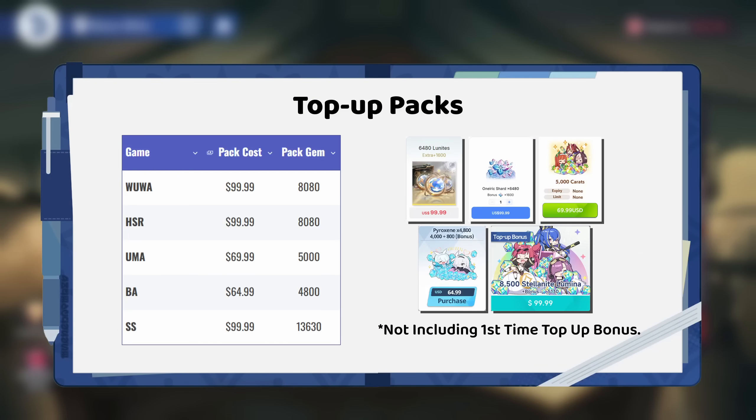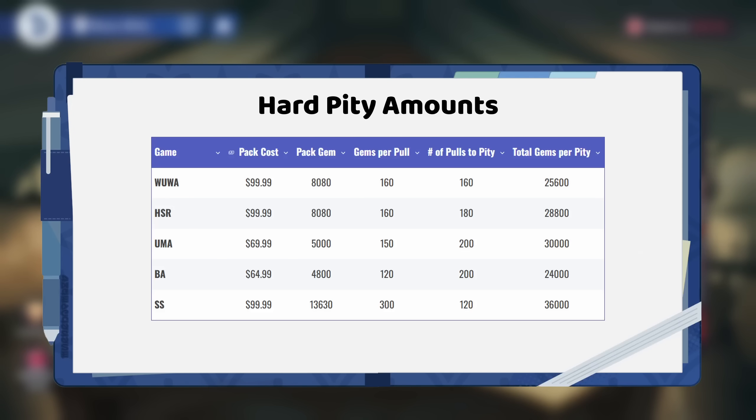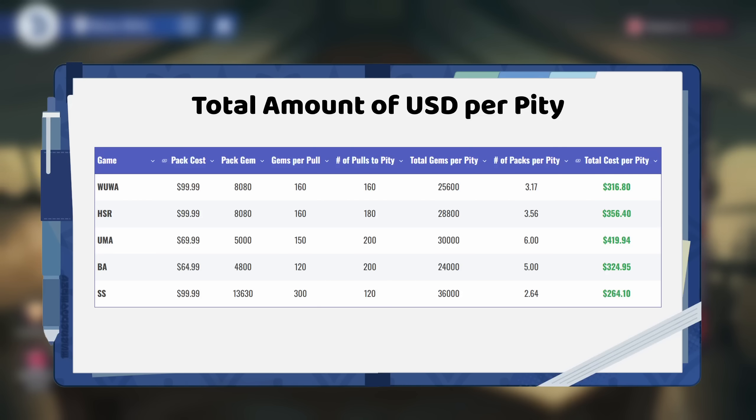So this is a graph of five different gacha games and their respective most expensive, permanently available top-up pack. These are the games that everyone is comparing it to, and it's the most relatable for everyone to understand. If you do the calculations out, these are the amounts you would need to pity on each banner, assuming you hard pity on all of them. For instance, in Wuwa, you need 160 asteroids per pull and 160 pulls per hard pity, totaling 25,000 asteroids per hard pity. By dividing that by the gem amount offered in each pack, we get the number of packs needed to pity in each game. Then if we multiply how many packs we need by the cost of each pack, we get the total dollars needed to hard pity in all these games.